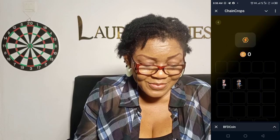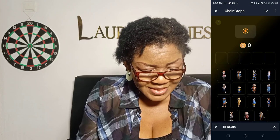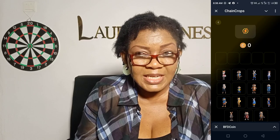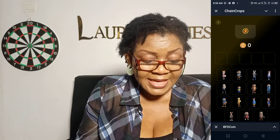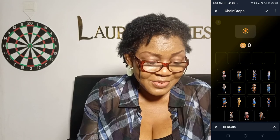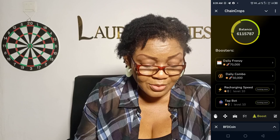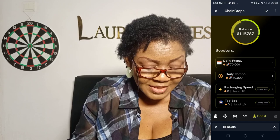If you get the daily combo right, you're going to get like 500,000 crops — you just pick one of these. It's not a guesswork, so there are some groups that give tips about how to get this one correct. One of them is called 'Daily Combo' on Telegram. If you join Daily Combo, they will give you tips about how to get it correct every day. When you get it correct, you receive like 500,000 crops. The recharge speed and tap pot are coming soon. That is it for the boosts.